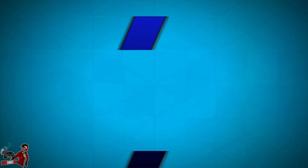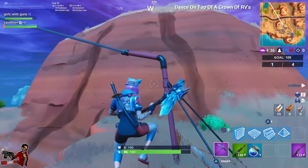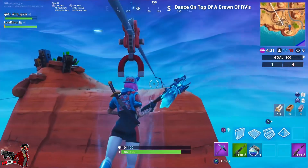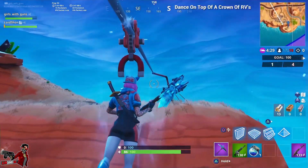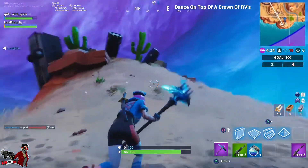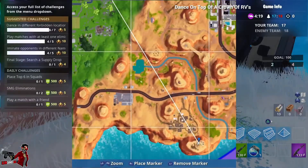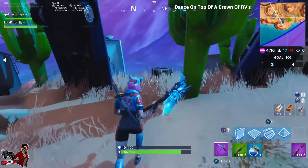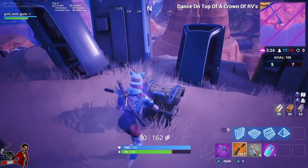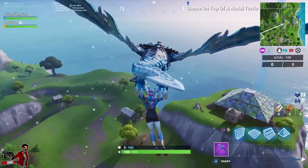Next we need to go on top of the Crown of RVs. I flew over and didn't really see much of it, but I was in the storm so I was hurrying up. I showed you guys how to get there. I did die in the storm but I don't want to show it because I don't want a gravestone planted up there with my name — even though it would be cool, I don't want to be known as the idiot that died in the storm out there.